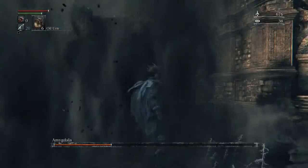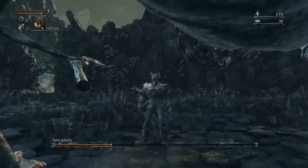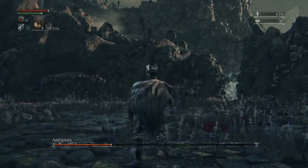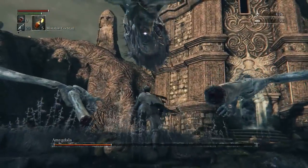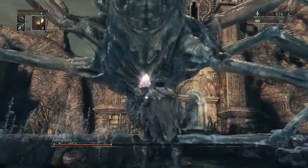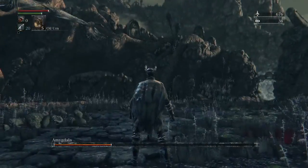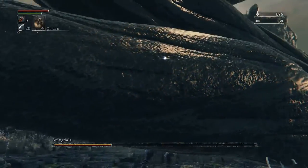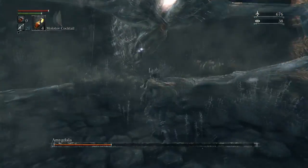Now every time she jumps you're going to time your rolls to get the invincibility frames. Use your oil urn and pretty much wait until she stands stationary after her attacks, then start throwing molotovs after you throw the oil urn. When you aim at her head, you don't want to stand directly below her head — you want to run a little bit over to the right and get close to the outside of her head while moving up to the right.